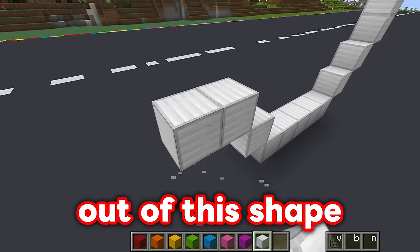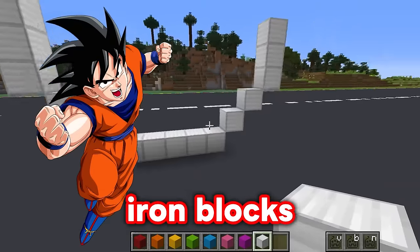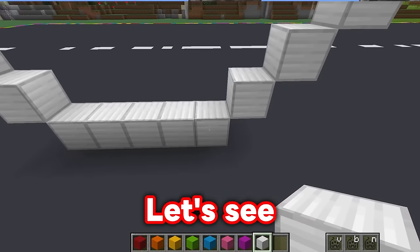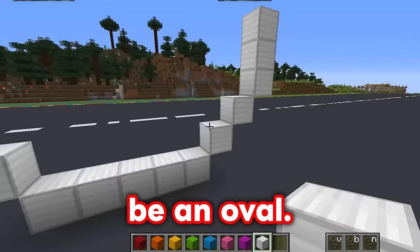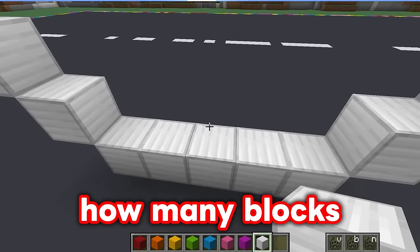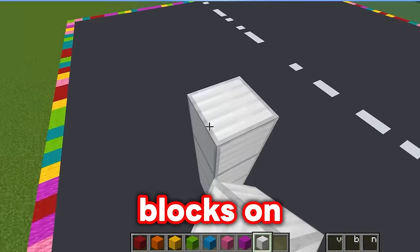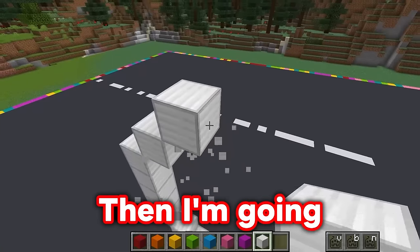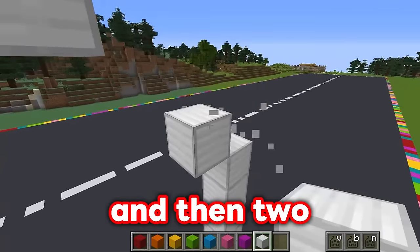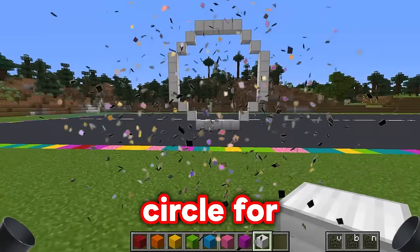I'm going to build them out of this shape here. It's looking really strong because of the iron blocks, and also really round because of the way I'm building it. This wheel can't be an oval — it has to be a perfect circle. So I'm going to count how many blocks are here; it looks like there's five. I'll put five blocks on the side here, and five blocks on the side here, build them up diagonally, then five blocks across again, and two more in the corner. And there we go — a perfect circle for our wheel.